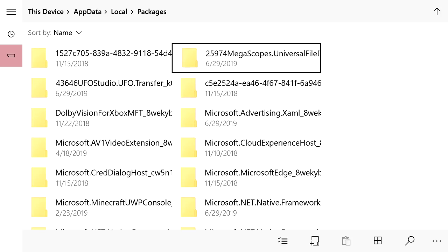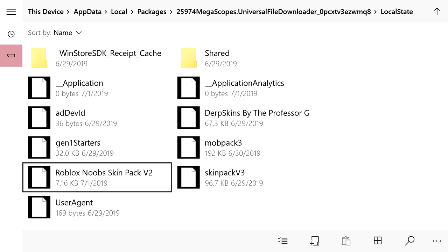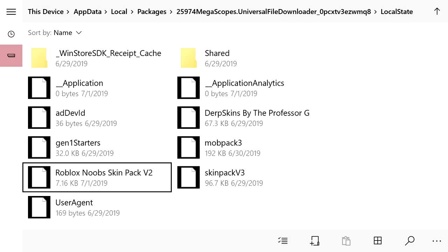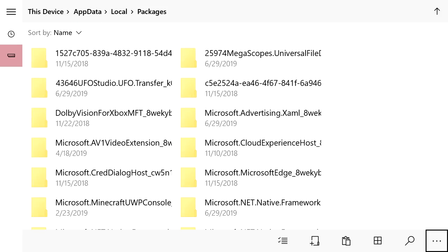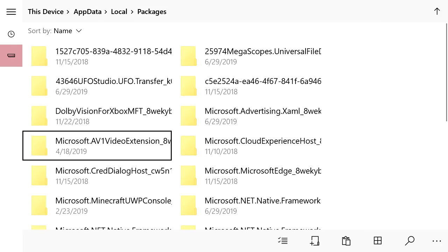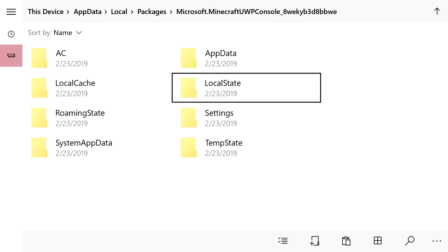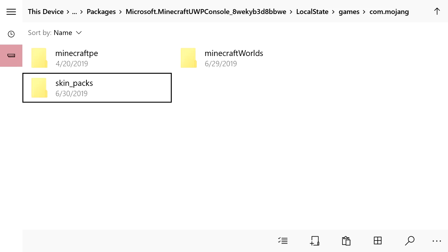In the file explorer, navigate to Packages using your analog stick. Go to MegaScopes and find the skin file you just downloaded. In my case I've already downloaded a few — we'll grab the Roblox one, copy it, then go back to Packages. Find the Minecraft UWP Console folder, click Local State, go to Games, then com.mojang, and then go to Skin Packs.